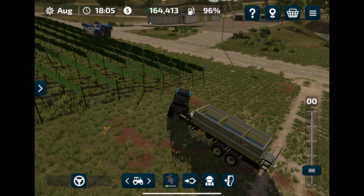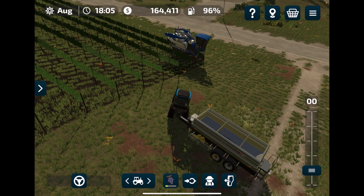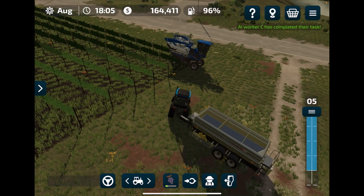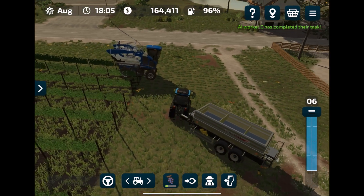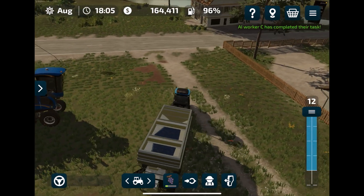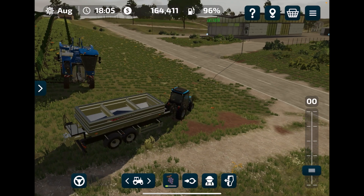The grape harvest is coming to an end. My time is set on real time, and if you check the timestamp in the top left corner you can see this took about 40 to 45 minutes. The grape harvester on its last pass won't turn around on its own, so that's something we have to do ourselves. I'll skip one month forward to show you what we have to do after, because the entire process isn't finished yet.